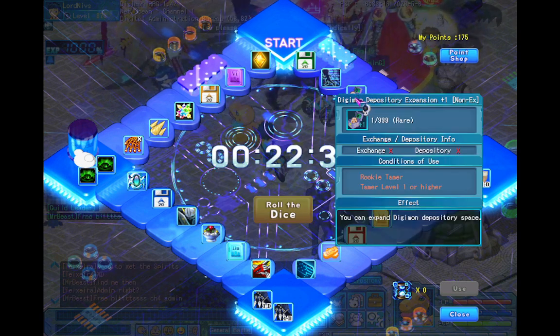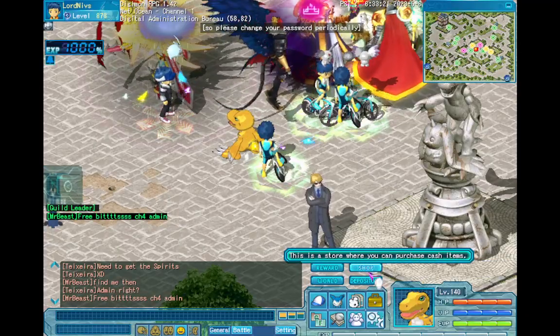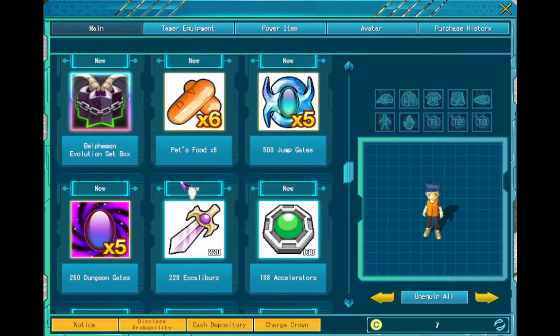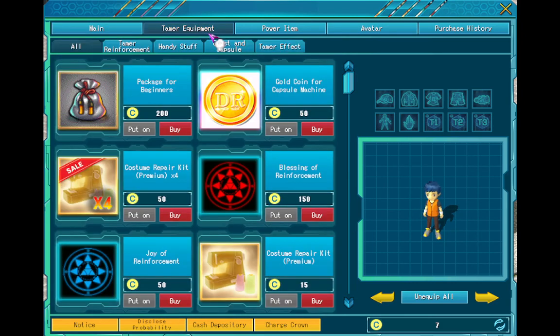There are two ways to get this item. In this row, if you stop there you win a Digimon Expansion, and you can also buy them over there in the shop.